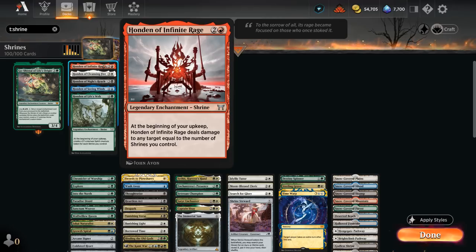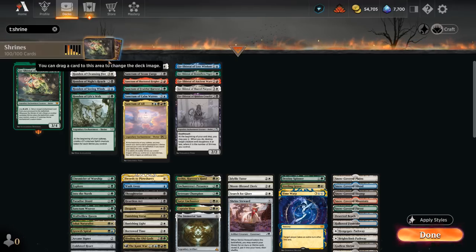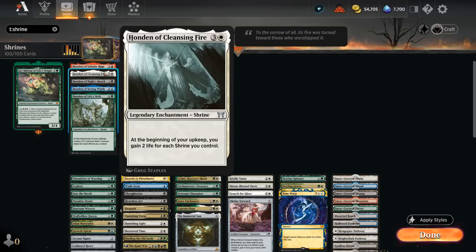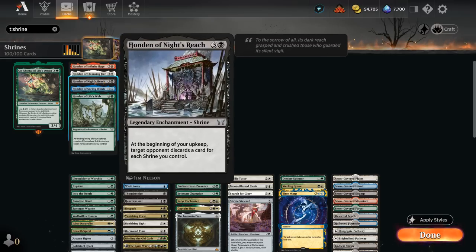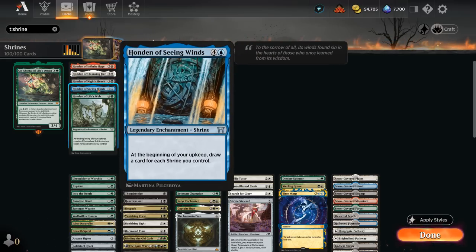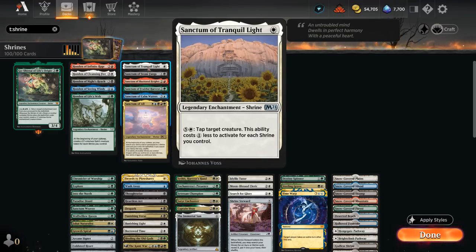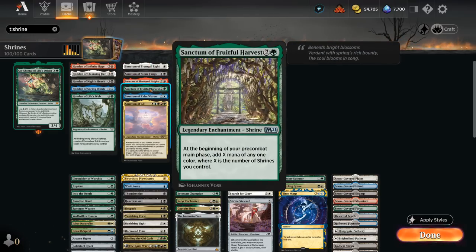Looking at the other shrines in our deck, starting with the original Hondon cycle, which triggers at the beginning of our upkeep: Infinite Rage deals damage, Cleansing Fire gains 2 life for each shrine, Knight's Reach makes the opponent discard, Seeing Winds draws a card for each shrine we control — a nice card draw engine — and Life's Web makes 1/1 spirit tokens for each shrine we control.